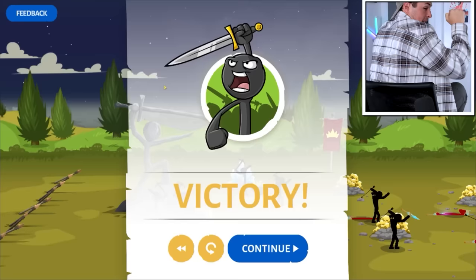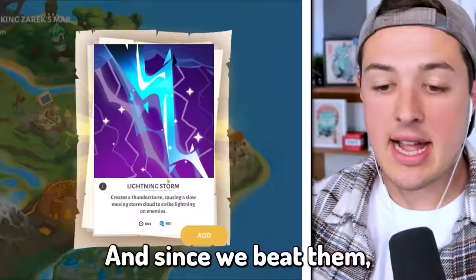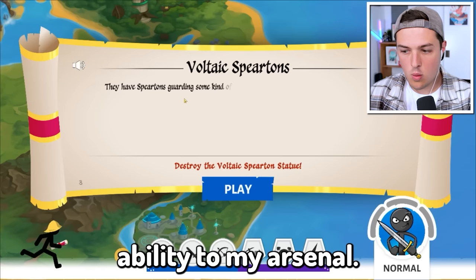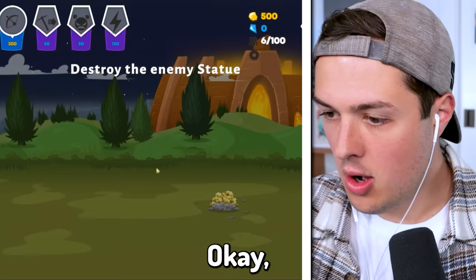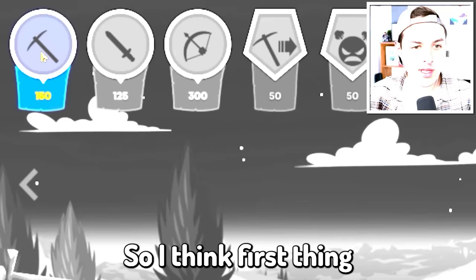Take that lightning people, they never stood a chance! And since we beat them, we can actually add their lightning storm ability to my arsenal. Okay, we need to destroy the Volcanic Spiritans - I didn't even know that was a real thing. This is like our first real challenge - in the background you can see they have a giant Roman coliseum that looks like it's on fire.